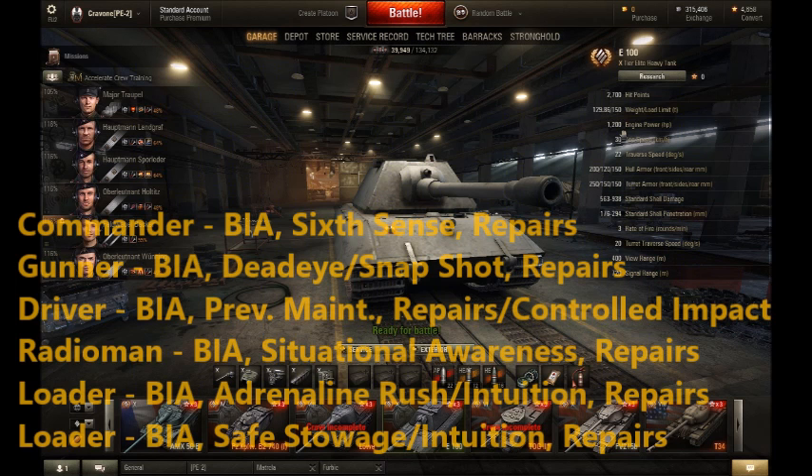The E100 comes with a commander, a gunner, a driver, a radioman, and two loaders — six crew members total. It's important to remember that if one loader gets taken out it does affect the reload. If both loaders get taken out you're looking at about a minute reload.